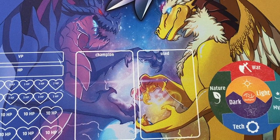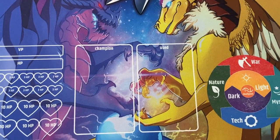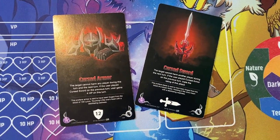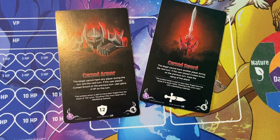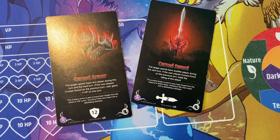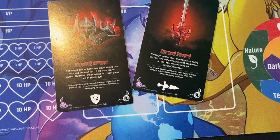Today we're going to learn about cursed items — that is, action cards with the curse effect. Currently there are only two in the game, so they're kind of a niche thing: Cursed Sword and Cursed Armor. These are literally just cards that have the word 'cursed' in the name. They're pretty straightforward cards, but if you don't read them carefully they can be a little confusing, especially if you don't understand how mechanics in Galatune work.